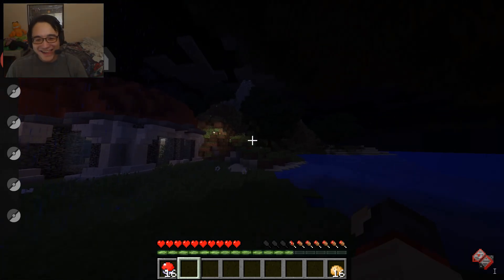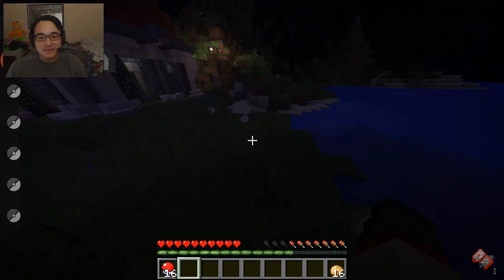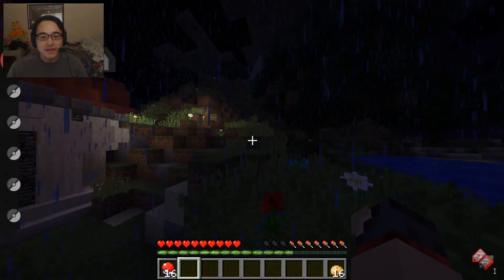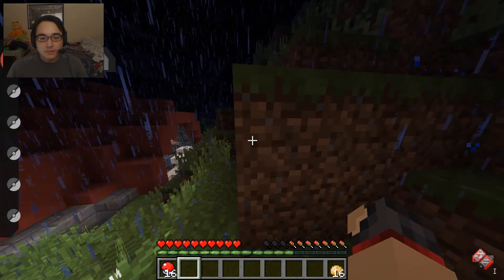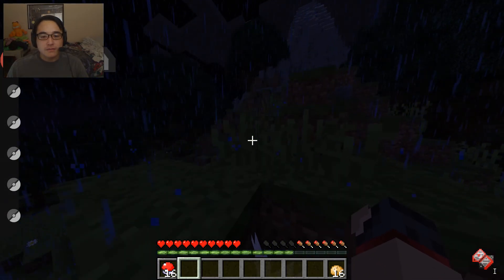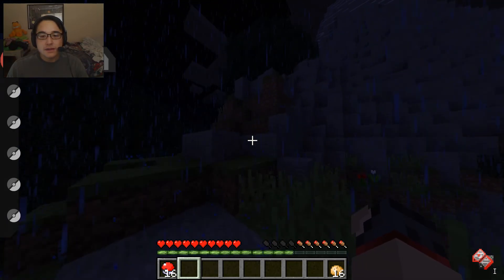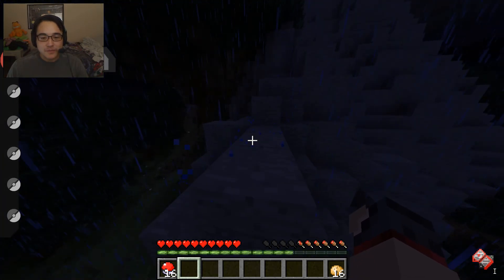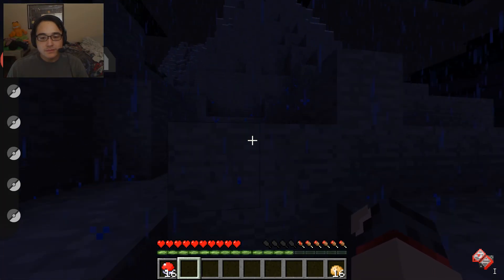There seems to be a large peak up there — I'm sure there's something important. So I'm going to go mountain climbing in the rain. Normally in this world, BZ put a lot of items at the top of mountain peaks like that one — you've got to work for your goods. Exploration. Most Pokemon trainers would climb into the mountains. That's actually how he found those two Master Balls, really.